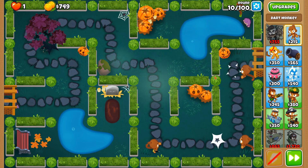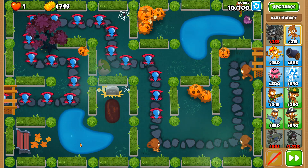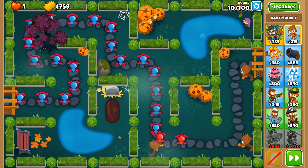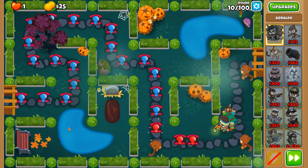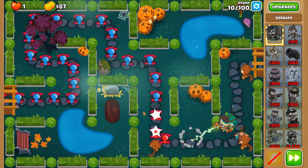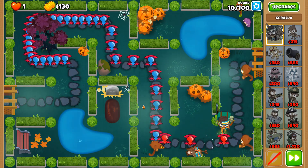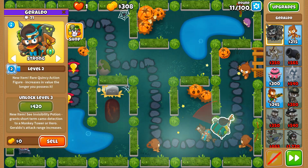If you have an Arctic Wind down and you place a land tower on water, the ice particles below the tower don't show up, so it looks like the land tower is floating on the water. This is not a reincarnation of Jesus Christ — how dare anyone suggest that kind of thing.